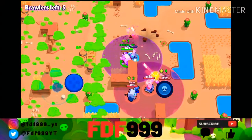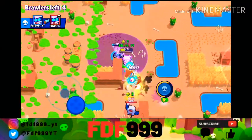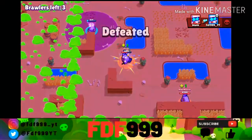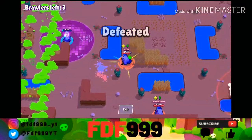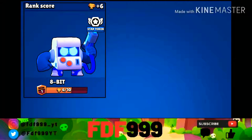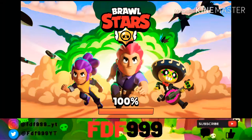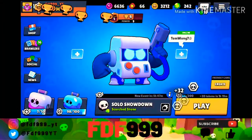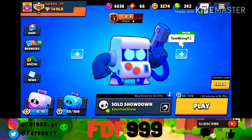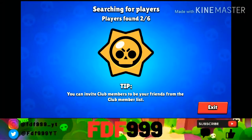We got seven power cubes which isn't bad. The two other 8-bits are teaming — why are they teaming? We got one of them. We couldn't really do much since they were both teaming up on us, but we got six trophies. Let's hop into another game. Let's try Gem Grab to see how 8-bit does there — let's open this box here and go.